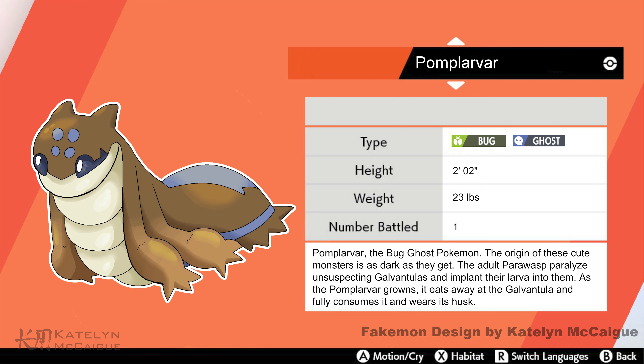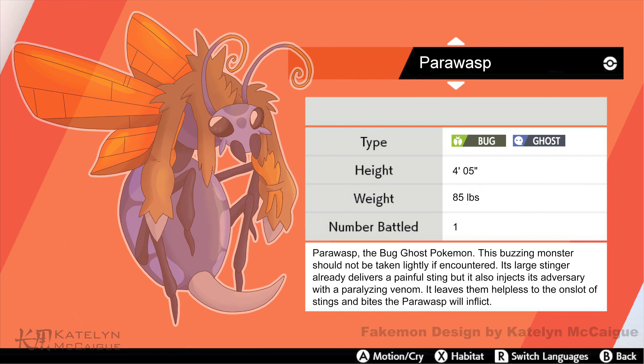Pomplivar, the Bug/Ghost Pokémon: The origin of these cute monsters is as dark as it gets. The adult Pariwasp paralyzes unsuspecting Gallivantulas and implants their larvae into them. As the Pomplivar grows, it eats away at the Gallivantula, fully consumes it, and wears its husk. Pariwasp, the Bug/Ghost Pokémon: This buzzing monster should not be taken lightly if encountered. Its large stinger already delivers a painful sting, but it also injects its adversary with a paralyzing venom, leaving them helpless to the onslaught of stings and bites the Pariwasp will inflict.